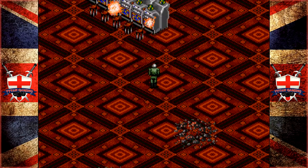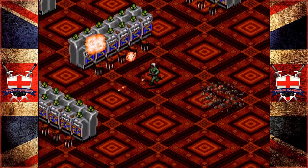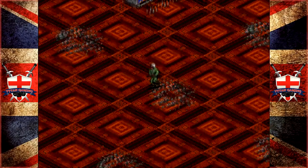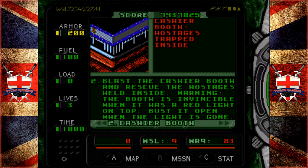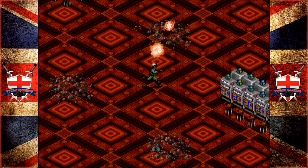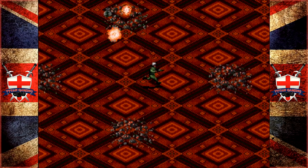We need to go up to this middle section. This cashier booth is well guarded and contains some hostages we need to pull out. The objective reads: blast the cashier booth and rescue the hostages held inside. Warning - the booth is invincible when it has a red light on top. Bust it open when the light is gone. The light should be gone now - I say should, optimistically, this game has been known to bug.